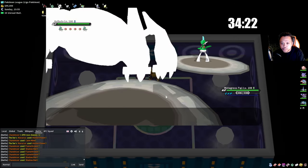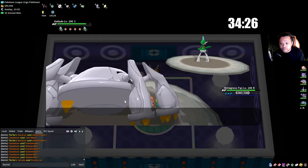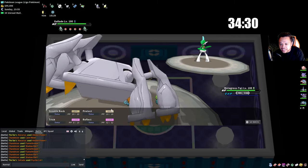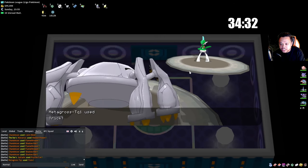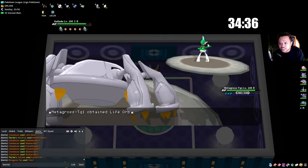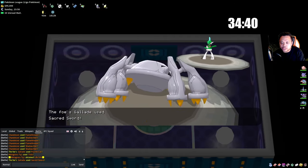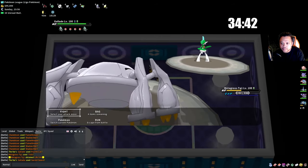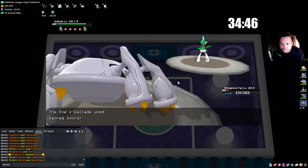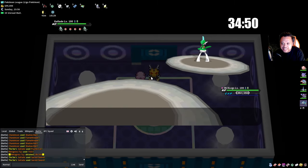Gallade can have Shadow Sneak and Psycho Cut, so we switch into Metagross — they always go for the super effective move. If the first was Gallade we'd have made the same play. Now we Trick and he loses his Life Orb. I try to Stealth Rock but he actually KOs me — I thought we'd live this but I EV'd Metagross incorrectly.